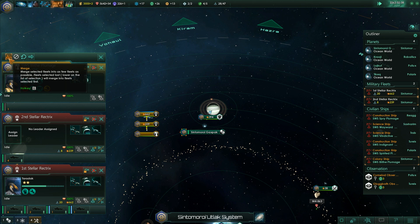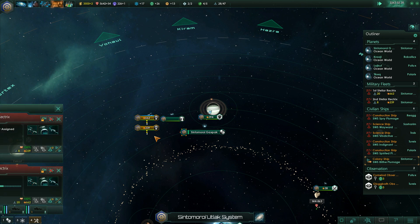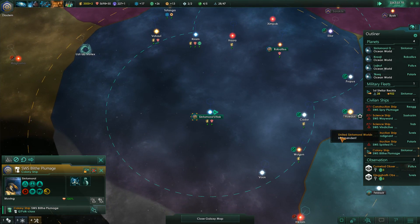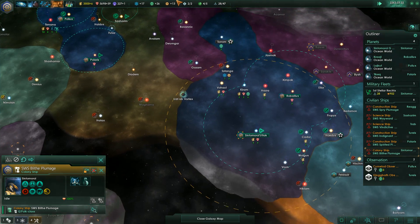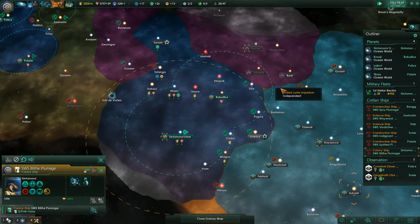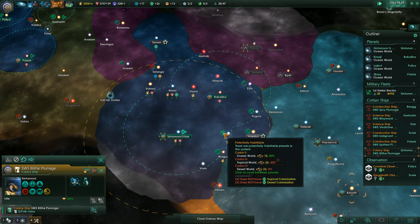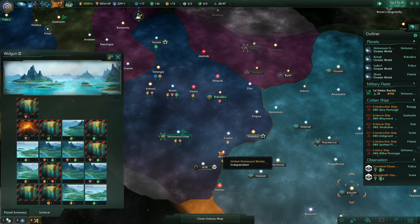Can I merge these fleets? I can, but right now I want the plumage over here. These guys converge. What can we do with the colony ship? Sadly. Fifteen, nine, fifteen, seventeen. Research complete. Eight, eight.